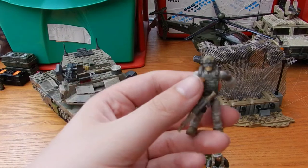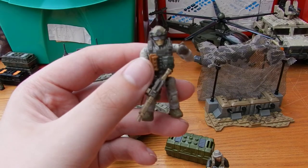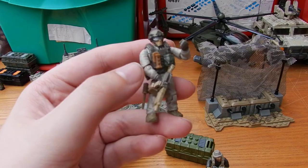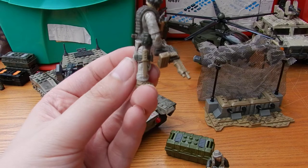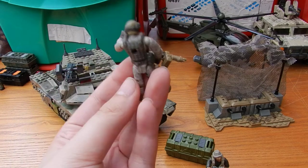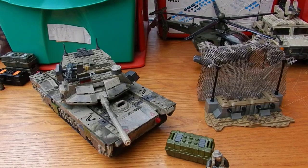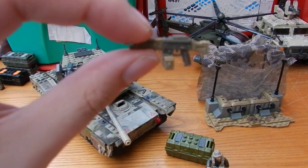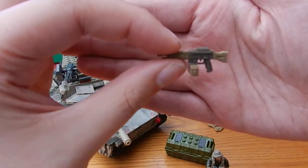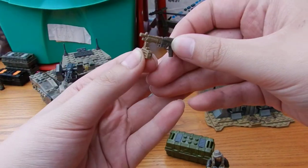The next figure is a standard US soldier — I nicknamed him the Tank Driver — and he comes with an orange concussion grenade or flashbang, a green ammo pouch on his vest, a khaki coloured knife, and another green ammo pouch. He comes with an LMG with a shotgun barrel and a removable drum mag.